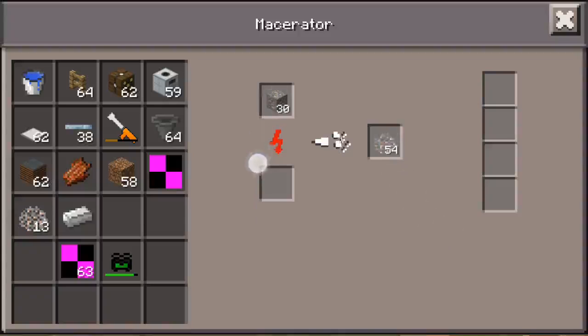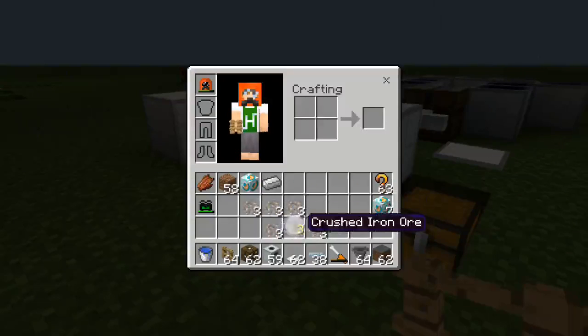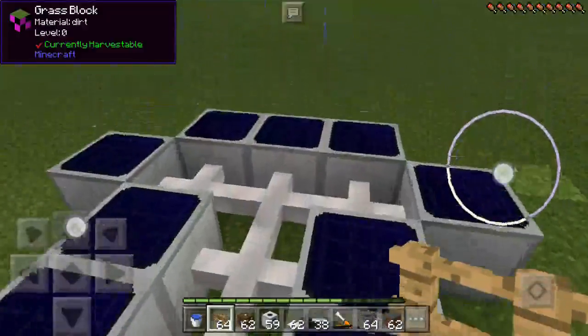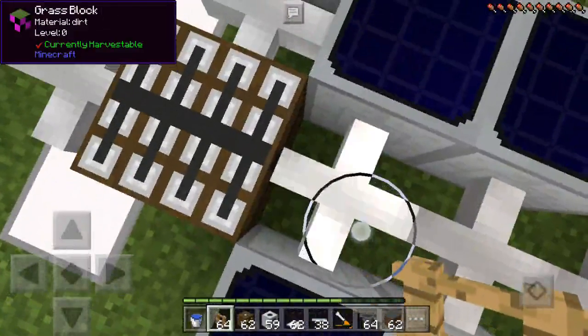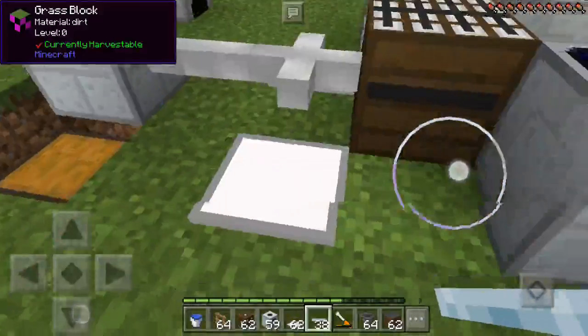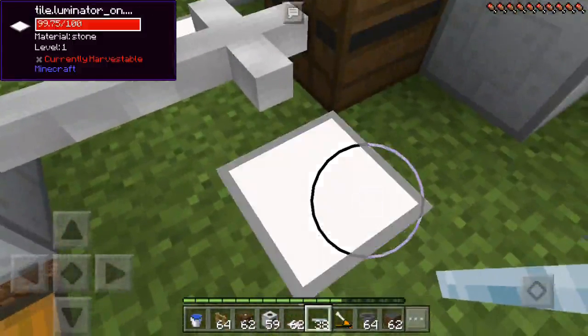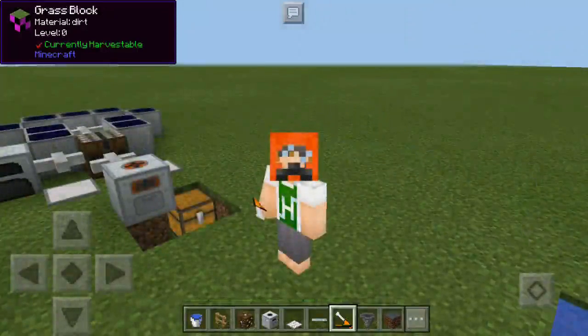The macerator converts one iron ore into two iron chunks. Let's check in my inventory — one iron ore gives you one iron ingot normally, but with this machine, if you mine one iron ore it will equal two iron ingots. You'll need some power from a solar panel, then use a thin cable to carry power into a block that stores power. I'm getting shocked by it. The other two things here are only for electric lamps.